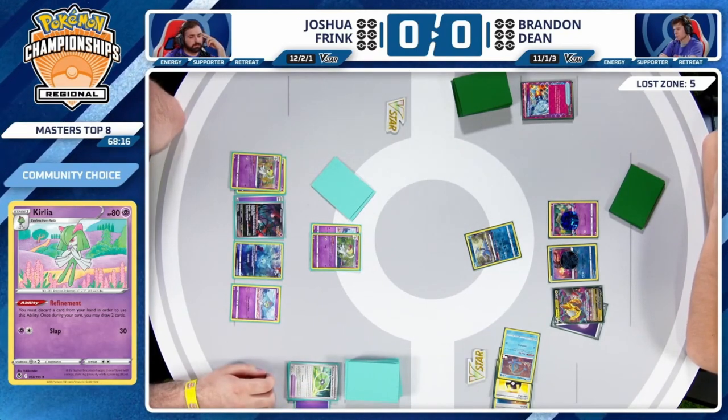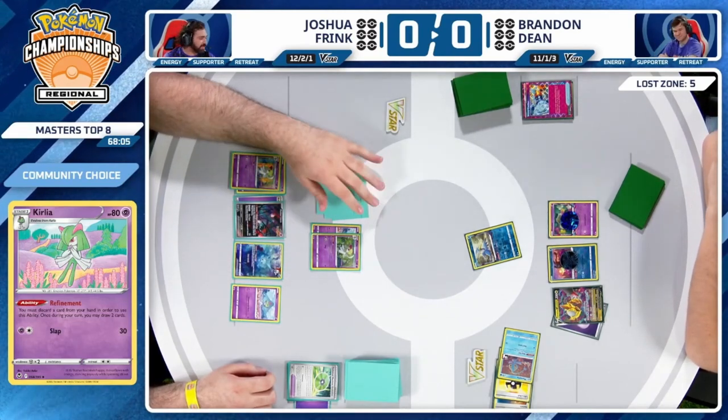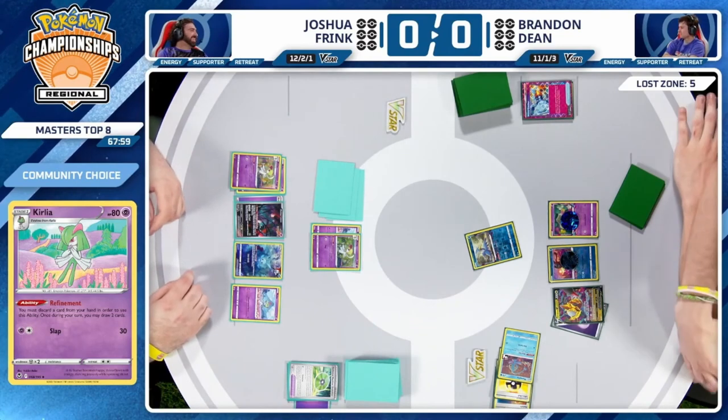Let's take a look at some of our other top-eight players. Fabrizio starting off with a 1-0 lead in the top eight — not bad. Fabrizio is up against Charizard, so on paper a good matchup — what you want to see.